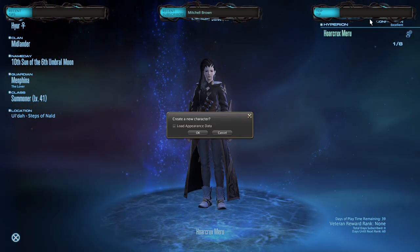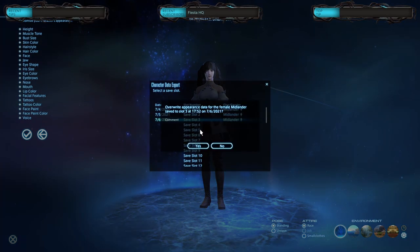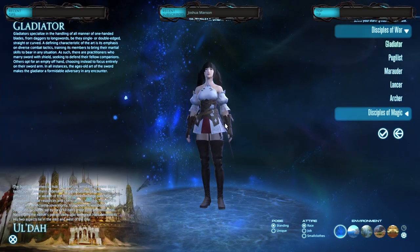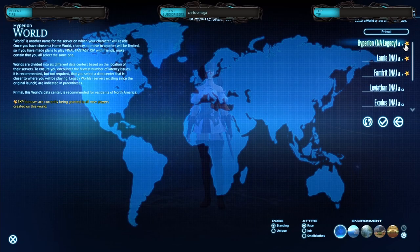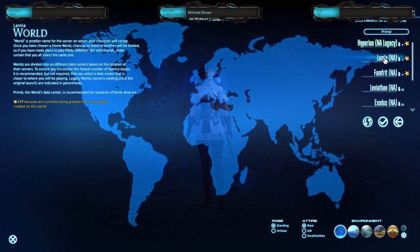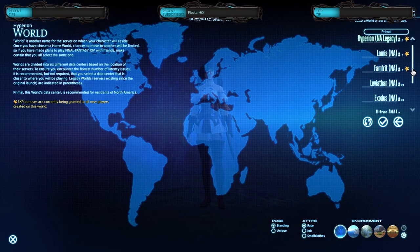Sometimes you'll go to create a new character and there's no preferred server, and sometimes you'll come in and there's three of them. It's really just the time of day and whether you get lucky or not. Over here to the right, anything with a star — as long as you create a character on the star servers, you're going to get double XP. And this is additive across the board, which means it does stack with other sources of EXP. So the very first thing: definitely get into a preferred server.